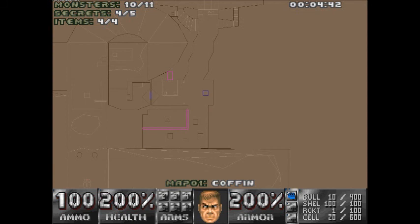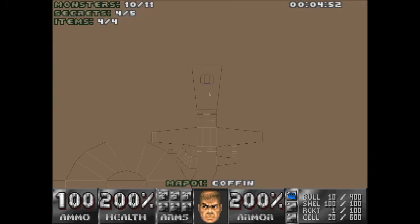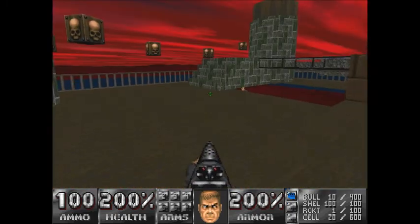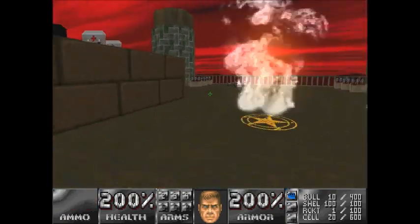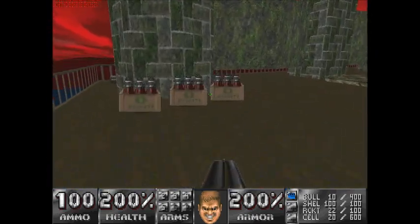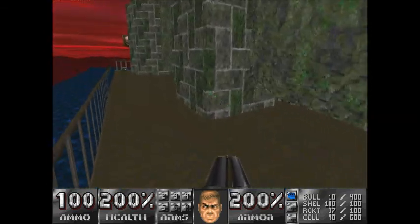The bad news is the teleporter — the last secret is located exactly where the teleporter is, so it's not accessible. See if I can do fatality. I got a rocket launcher that I'm gonna want to get. Even though I don't really need it, I'll just grab it anyway.